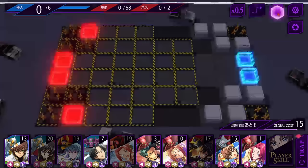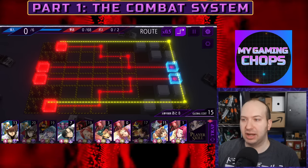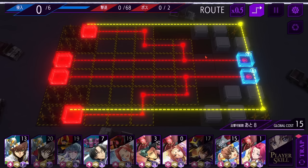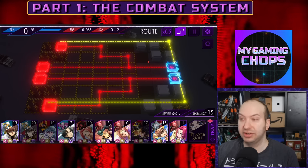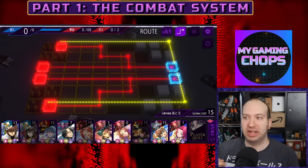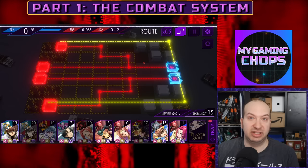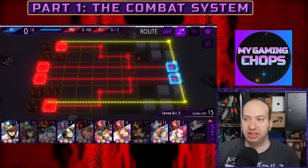Next we have the routes, which tell you where the enemies are going to come from. Yellow are airships like helicopters and planes, red are nightmare frames, and purple are bosses. The routes go in a certain direction — that tells you not only where enemies are coming from, but how they're going to approach your nightmare frames, which is how you can place yours to defend. Not every single nightmare frame will follow a given path; some will do their own things, which is one of the ways the game tries to challenge you.